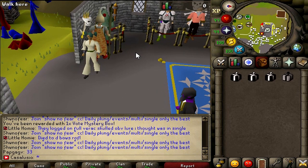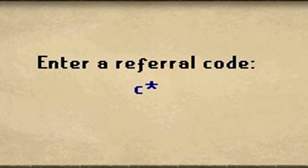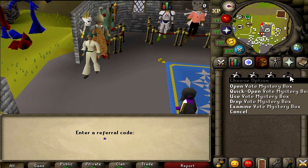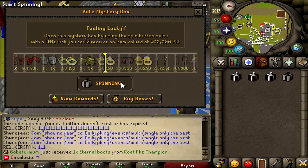Hey, what's going on guys, welcome to a new video. Real quick — when on General PK's, type in the dot-refer and enter code CASA574 for a free vote mystery box. You can straight open it for a chance at some good items — infernal cape, dragon claws, etc. Let's open mine and see what we get.